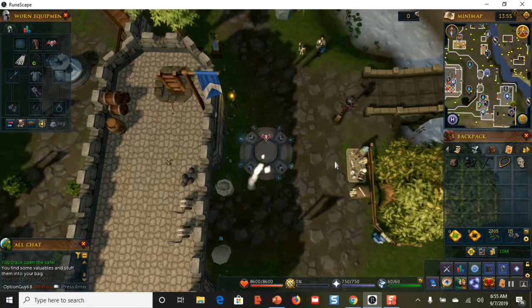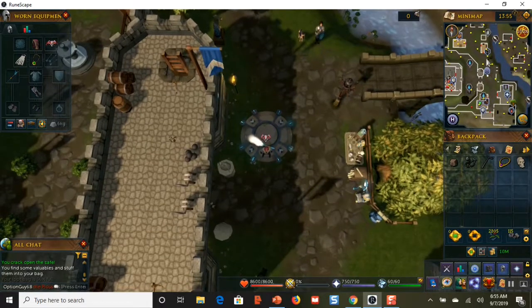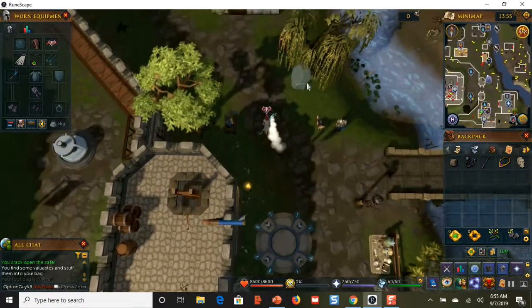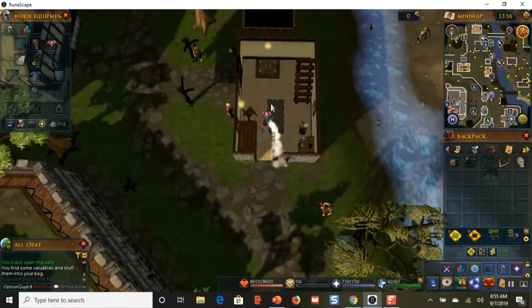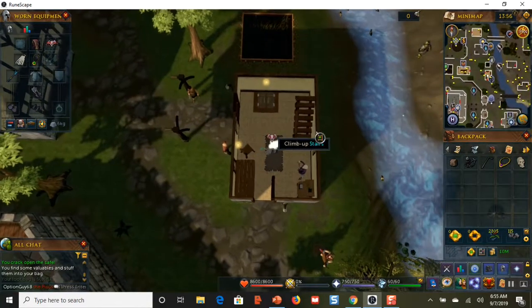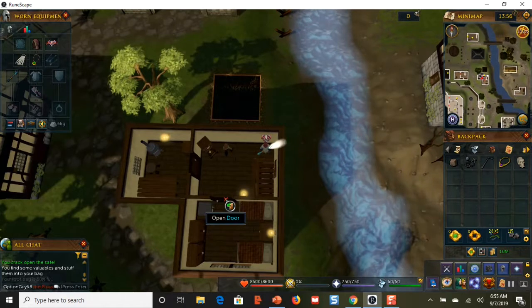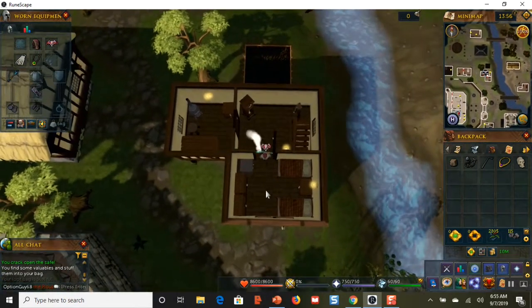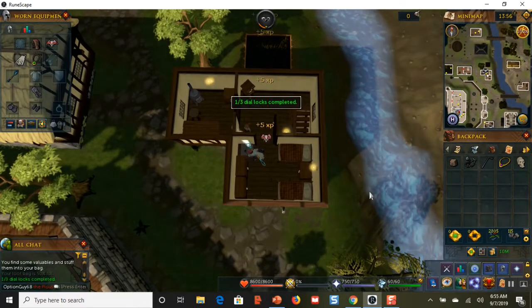Your first Lumbridge safe is up to the north. You can do these in any order you want. Open the door, go inside, climb up the stairs, and the safe is right in that room. Click your mouse on the safe and crack it open.